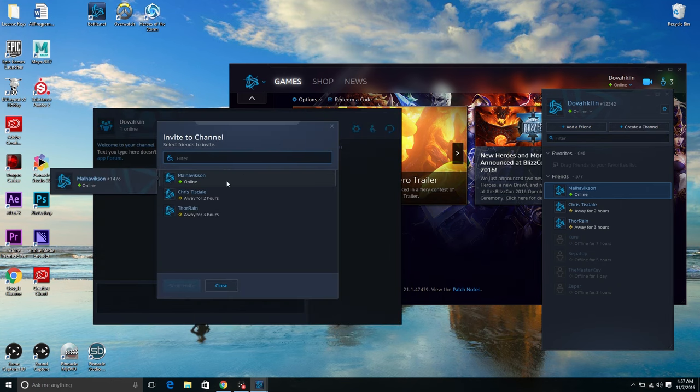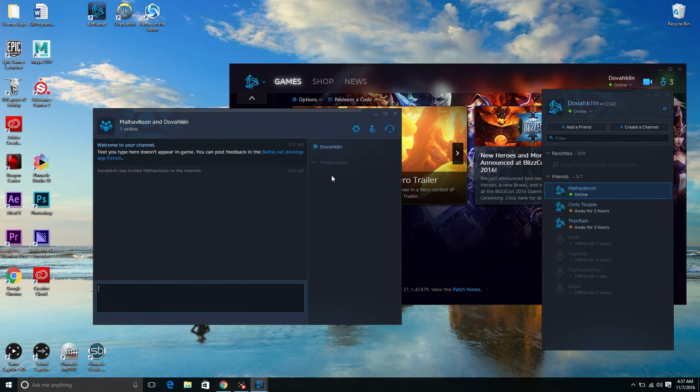This channel is going to be used to invite all of your friends so that you guys can communicate while you're playing the game. You're going to select his name and then send invite. After you do that you can choose all your other friends and invite them as well. Once they're invited, they can join the channel and talk to you using their microphone or through text. I'm going to go ahead and enable my microphone. How's it going Mal? Pretty good. And as you can tell he's talking — we have the text over here too. So it's a really good way to stay in communication with your friends while you're playing these games.